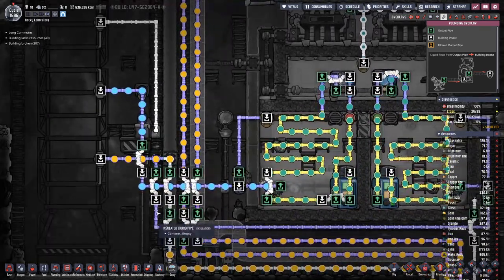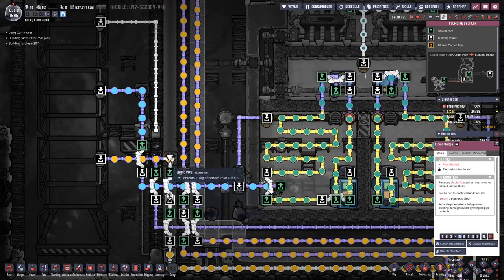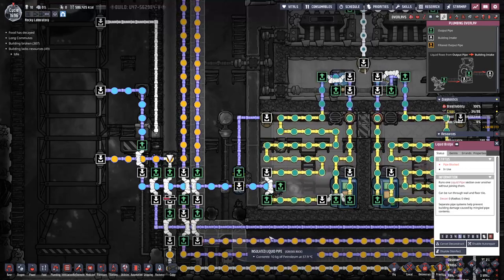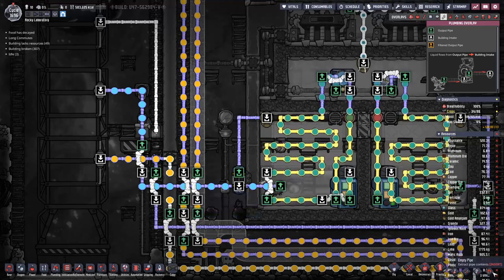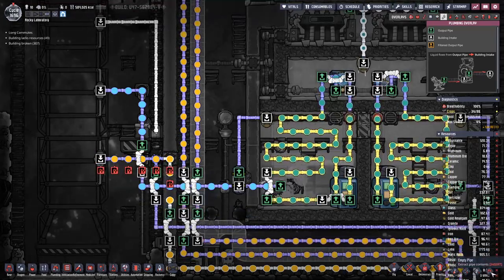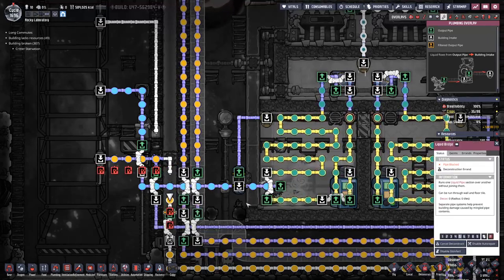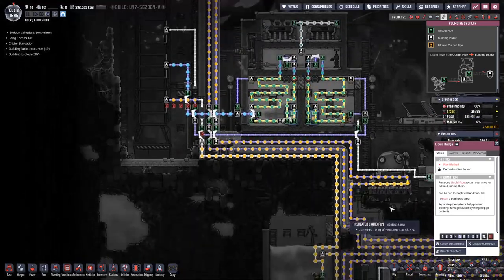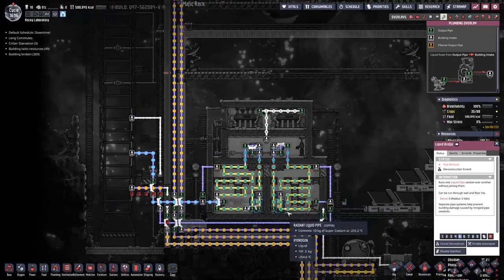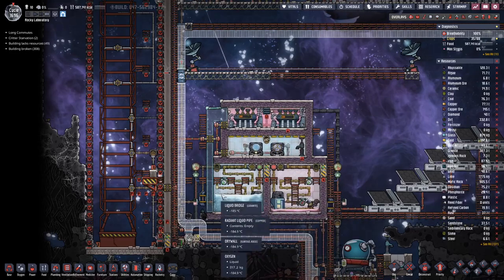We can take this bridge and deconstruct it. And once we have done that we can empty out this pipe here. Let's also empty that part and deconstruct that bridge, just to clean up things a bit. Then we'll let this system run and wait for our rocket to return.